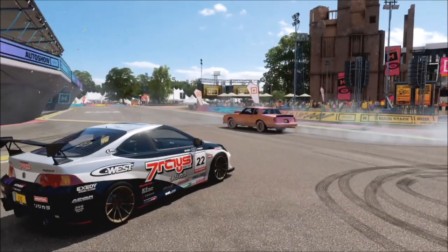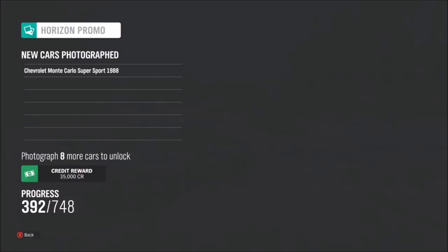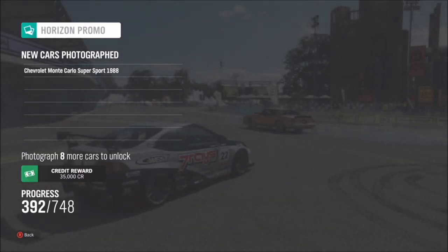The other method is to just go into Horizon Solo mode and take a photo with your car and another Drivatar, so you can do this during a race if you want, or just by cruising around the map and coming across another car.